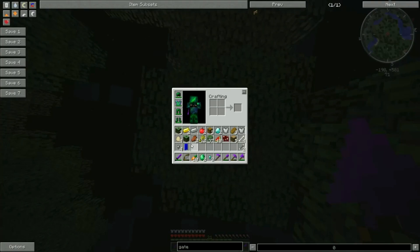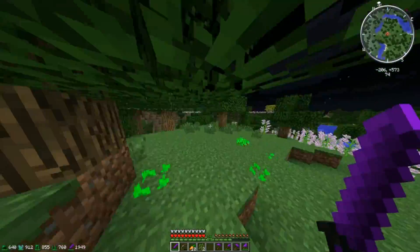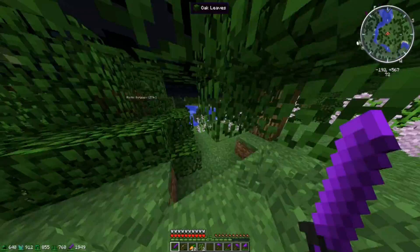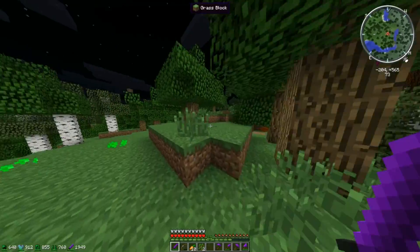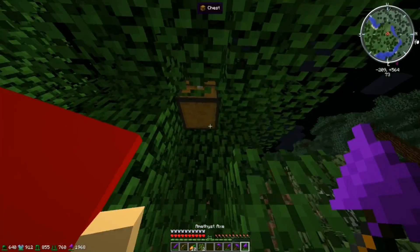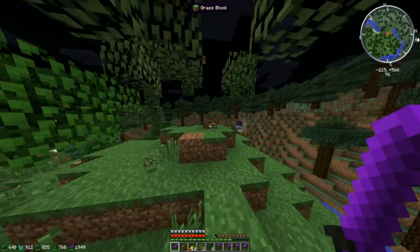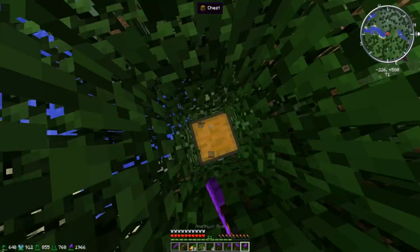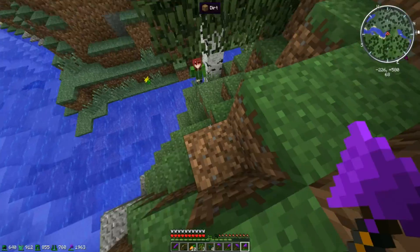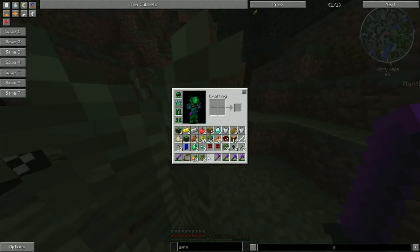Give me obsidian - nope, it gave us the squid pet: water breathing, underwater vision, swim boost, and sneak to sink. Two more chests - still no obsidian. We got two magma cube pets in a row. I don't know who that was, they just kind of hit them once and they died. Oh, we got ender nuggets now - now we're really getting crazy in this whole thing.